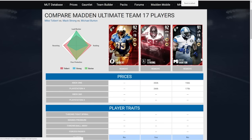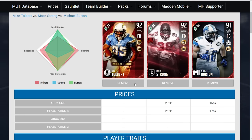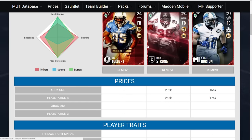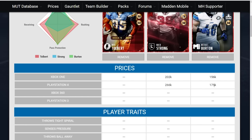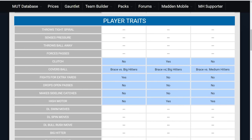I'm going to zoom in here so you guys can get a better idea of the attributes we're looking at. The new one is this Mike Tolbert — pretty good card. We're comparing him to the Max Strong and also to Michael Burton, which most people would consider to be the three best fullbacks in the game right now. Burton is going for 175k, Max Strong for about 266k on PlayStation 4.